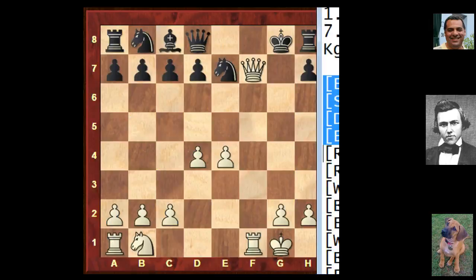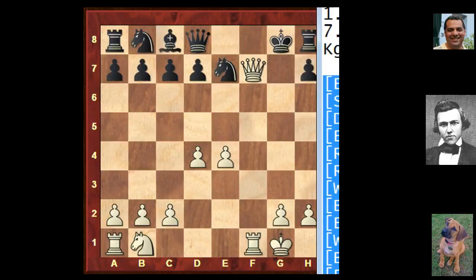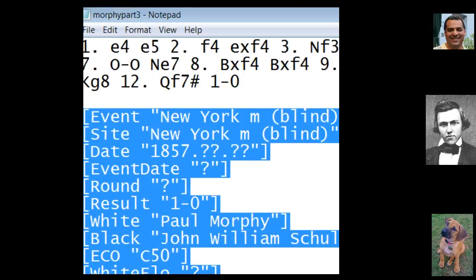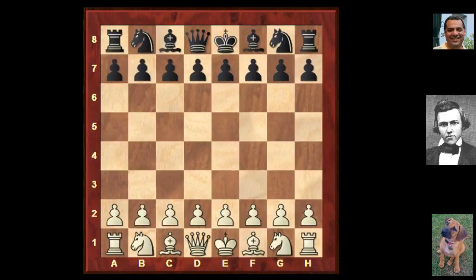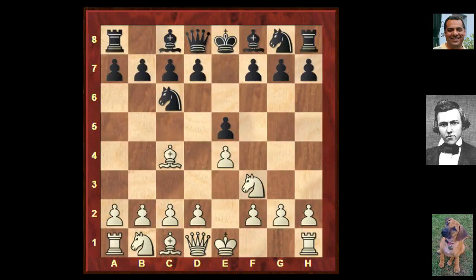Here's a blindfold game played against John William Shulton in 1857 in New York - a blindfold simultaneous. No King's Gambit - some variety here. Nf3, Bc4, Bc5, Giuoco Piano. After castles, black played the aggressive move f5, which of course makes this diagonal more vulnerable than usual. White isn't keen to just take that pawn, which might allow d5. Paul Morphy plays d4, sacking a pawn, finding a way to sacrifice for e5 - keeping the knight out of f6 while this diagonal remains a pain. Black tries d6, white takes on d6, Queen takes, check, Ng7.